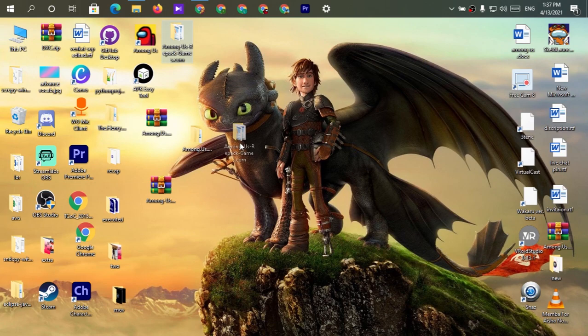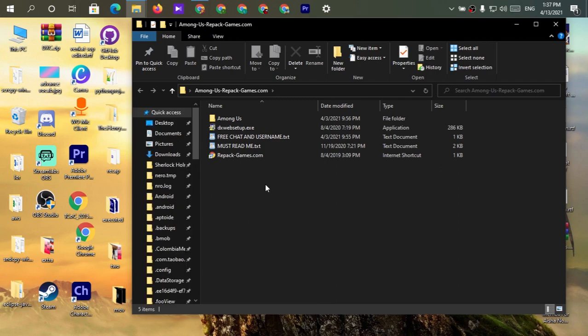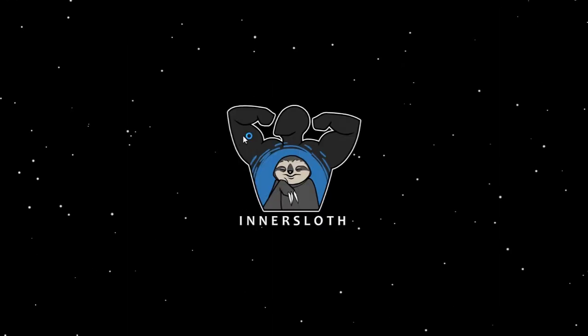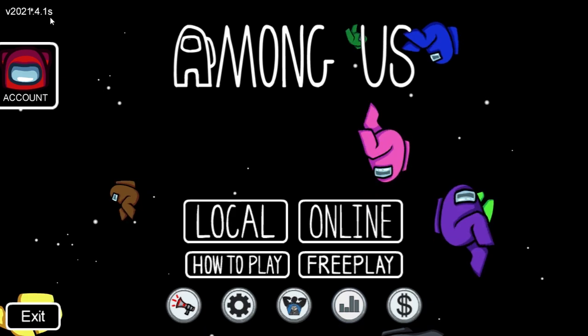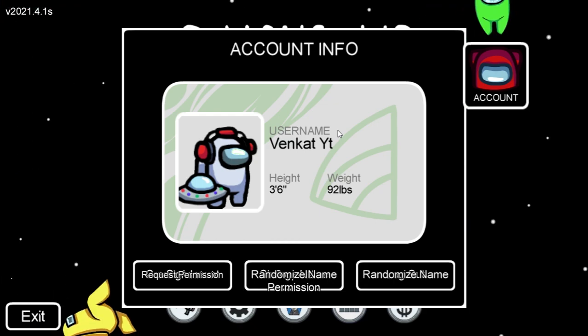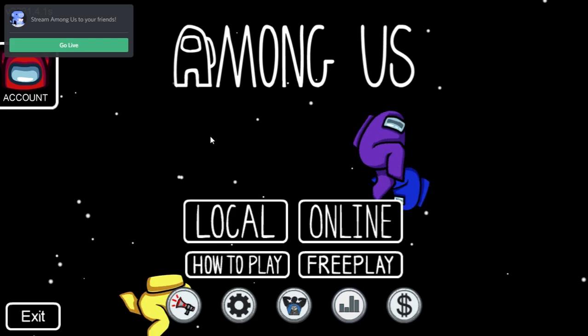This is the file we extracted from repackgames. Let's open it. If you don't know how to use free chat and set a username, I made a video about it and you can also find those settings in the included text file. Now opening Among Us — this is the latest version, 2021.4.1s. The settings were pre-registered in this version, and the error from the previous version is fixed in this one.